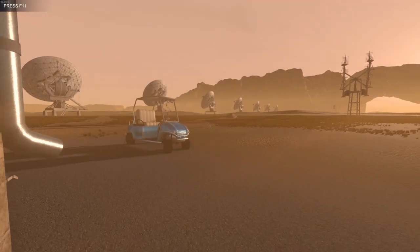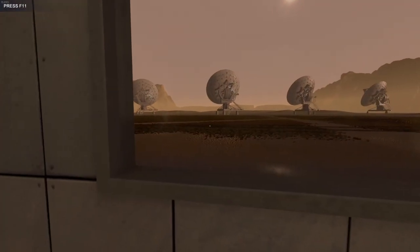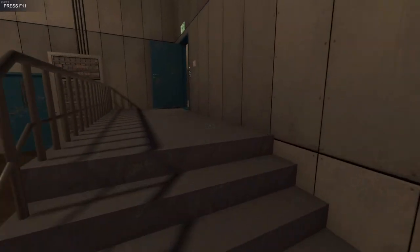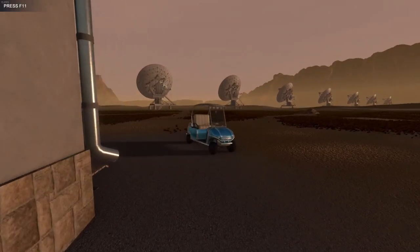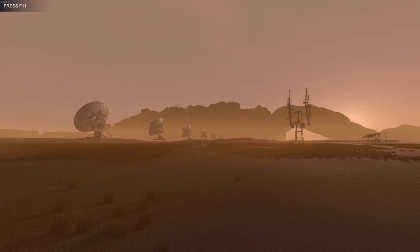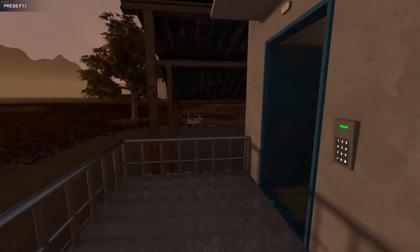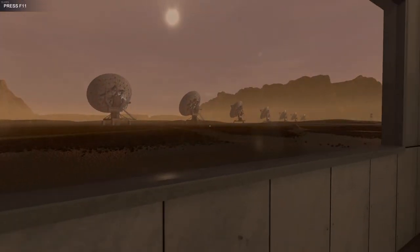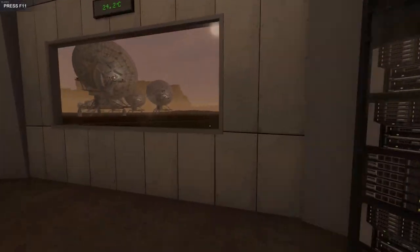Let's activate the crashed UFO and go explore it. Unfortunately, after looking in the config file, you cannot activate the UFO event from there. There are only certain events that you can, and even then it's not an actual activation - it's just telling the game that it has happened. So if I activated the SpaceX mission, the SpaceX booster rocket would just be there rather than coming down and landing. But anyway, that's how you get outside the map in Signal Simulator.